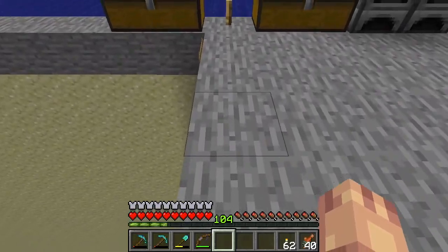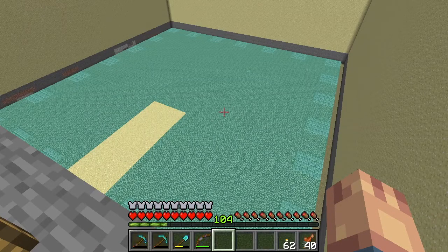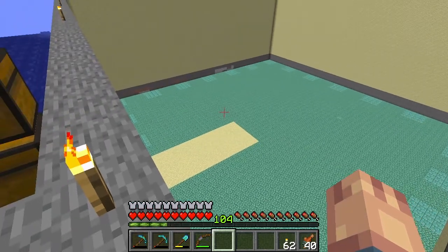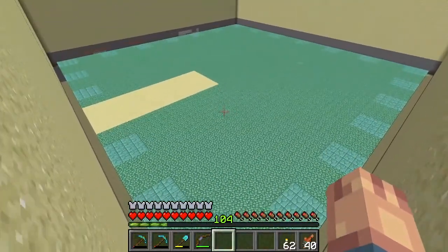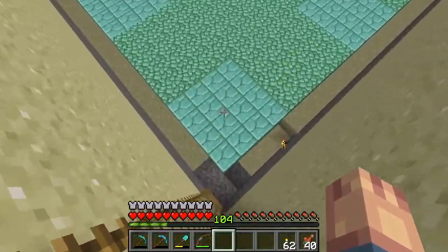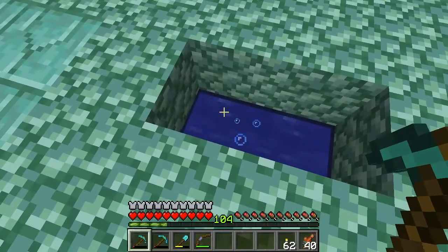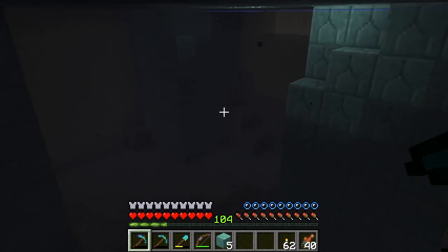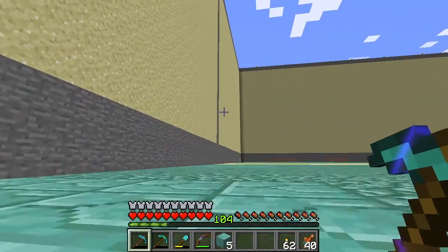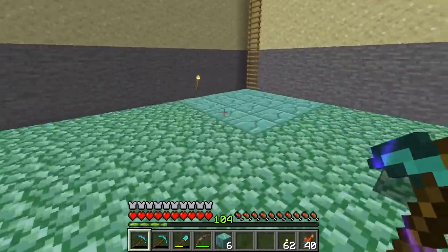Everybody, this is what we've got. I did most of this off camera just because it was grindy work — doing the sponges to clear out all the water and then digging away the temple. We still have a little bit more work to do. Underneath this prismarine right here is more water. I didn't get sand underneath the ocean. Underneath here is still loads of water, but guardians don't spawn here so it's going to be safe. I just need to clear away the top level.